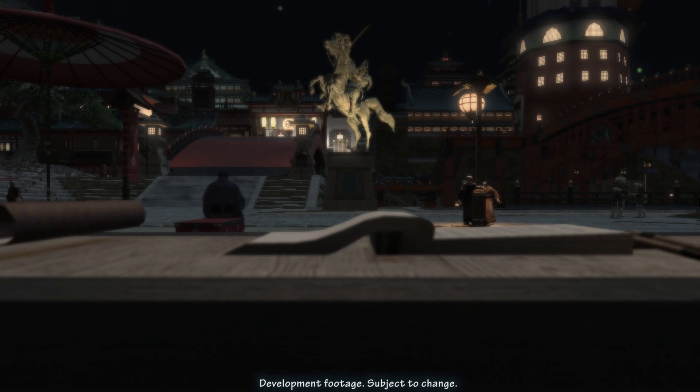At level 66, Dragonsight grants Dragoon a second utility ability. Dragonsight lets you pick an ally to tether — as long as you remain within 6 yalms of them, you gain 10% damage and they gain 5% damage. It lasts 15 seconds and has a 120-second cooldown. At level 68, Dragoons learn Mirage Dive, which consumes the Dive Ready buff from Jump and deals damage at 200 potency.